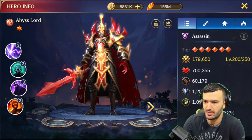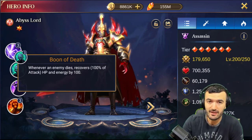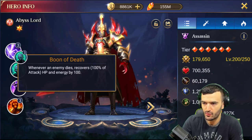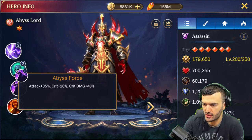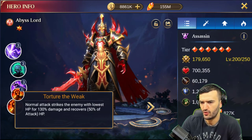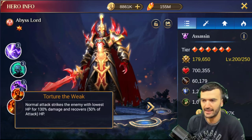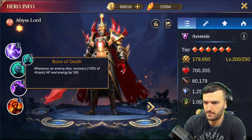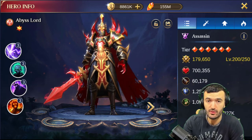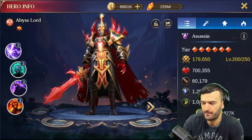His second ability: whenever an enemy dies, he recovers 100 percent of his attack into HP and gains 100 energy — so any time you can get a kill it's really great for him. Third ability just increases his attack, crit, and crit damage. And 'Torture the Weak': normal attack strikes the enemy with lowest HP for 130 damage and recovers 50 percent of the attack into HP. Two — actually all three abilities recover HP, so this guy has an insane amount of sustain. That's why I love using him in the Crusade — I can usually finish the whole Crusade basically with just him.